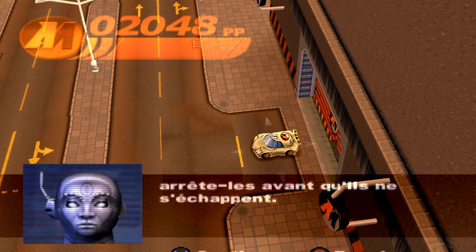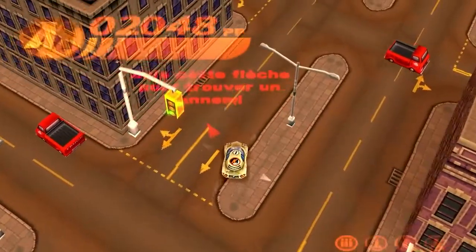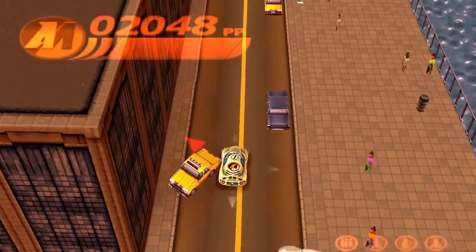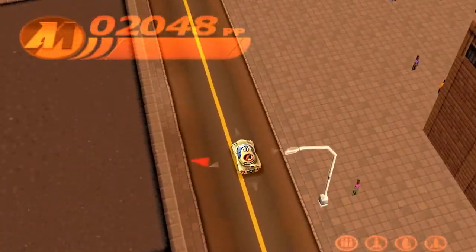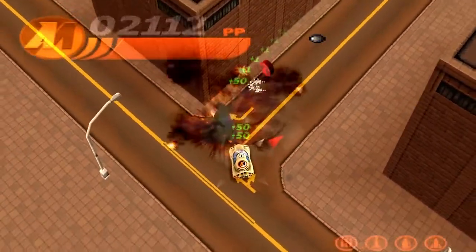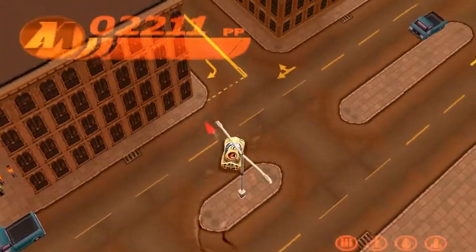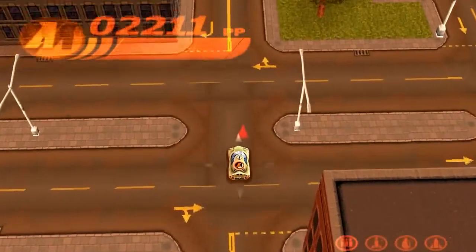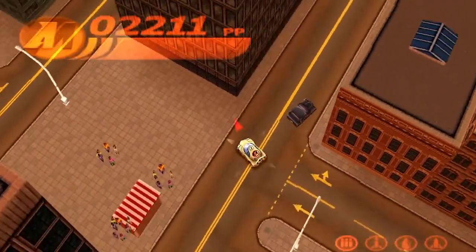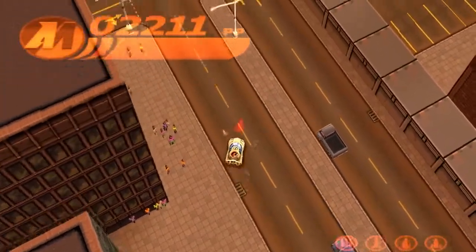Il fait le tour puisque c'est une voiture qui bouge. On lui tire dessus. On a récupéré quelques bonus. Il y a un marché, on peut passer par là, c'est piéton mais ce n'est pas grave. On a toutes les actions disponibles puisque nous sommes l'homme d'action. Est-ce qu'on va trouver un ennemi ? On est en train de tourner autour de l'hôtel de ville. Il s'est fait choper. Plus 1, plus 1, plus 1, c'est bon.